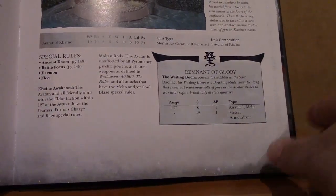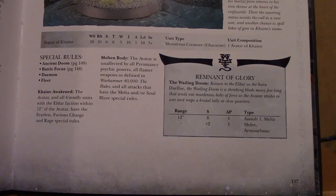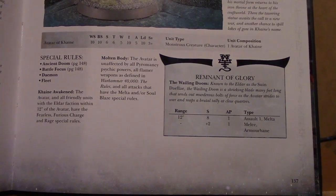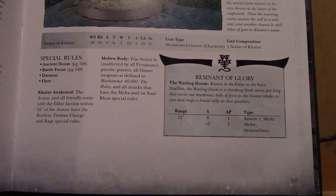So we take a look at the stat line for this. Weapon skill, ballistic skill: 10. That's no big deal — that's just the cream of the crop ability. Strength 6, Toughness 6 — think of monstrous creature kind of size.